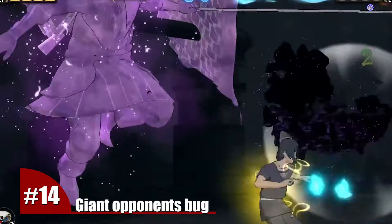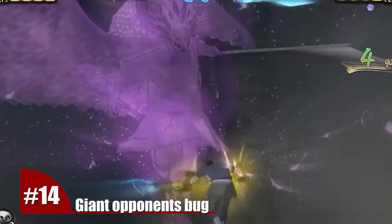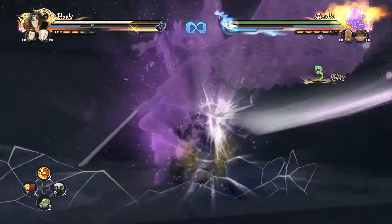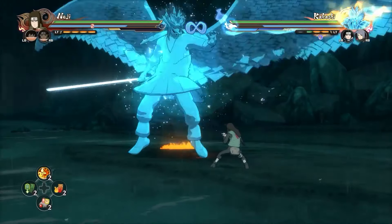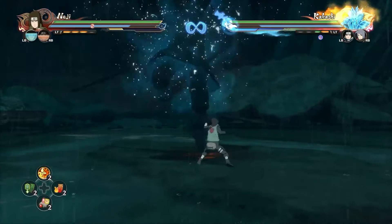Number 14. But you have to be careful — giant awakenings are still a serious problem. For whatever reason, whenever you're fighting against a giant opponent, a Susanoo, a tailed beast, or anything like that, if he hits you and you use a sub, your character will automatically appear up in the air and you cannot defend yourself. It's probably a bug inside the game, but it's just too broken.